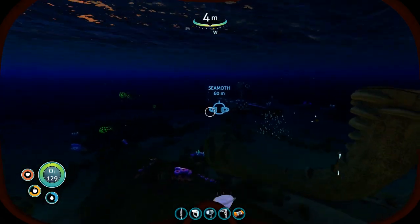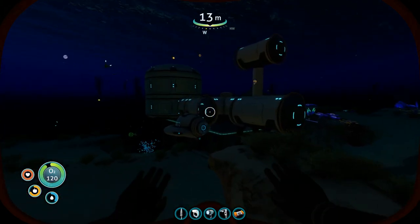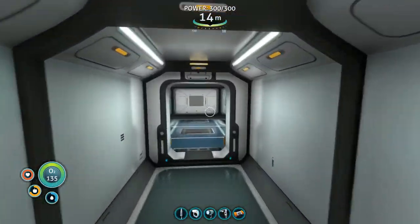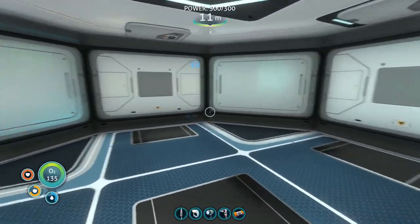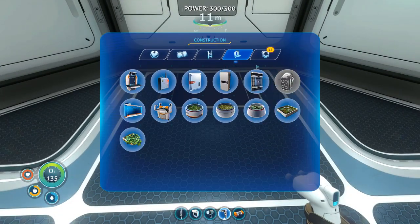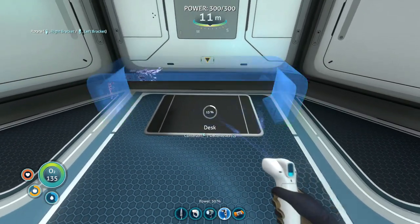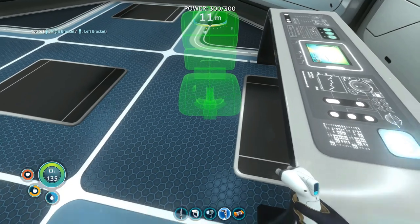The sun's going down, but we have done some good work on our base already. Got the vertical connector demonstrated, got the multipurpose rooms installed. Now what I want to do is start kitting out my living area. First we need a bed — but we need fiber mesh to build a bed. We can build a desk though, and a chair to sit in, which is important.